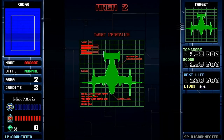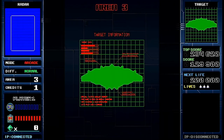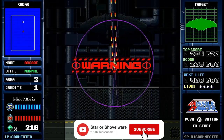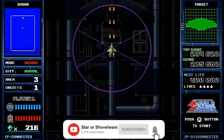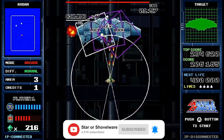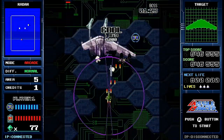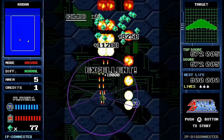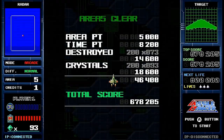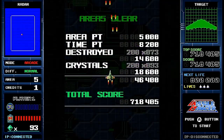Each level in Missile Dancer features its own boss. You get a sneak preview of them before the level begins, and at the end of the level you'll face off against them, trading missiles until you blast them out of the sky. As with the standard enemies, bosses have a variety of attacks and movement patterns for you to learn, and while they do offer a reasonable challenge, they're still pretty easy to take down on normal mode. Following their destruction, your points are then totted up, and then it's on to the next level and more missile massacring.